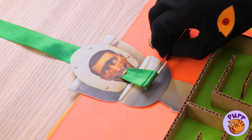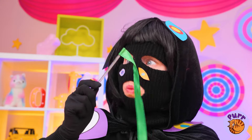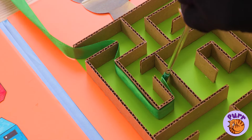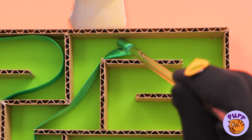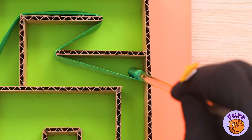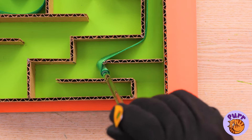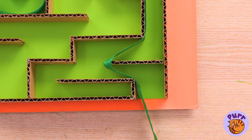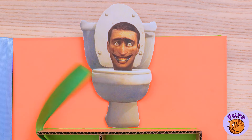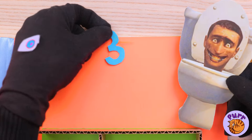The toilet's got something for us. Let's run this ribbon through the maze — careful, watch out for any dead ends. That was fast — guess all those eyes help. Now we can unlock our next clue: it's the number three.